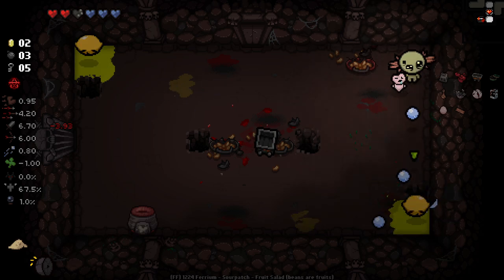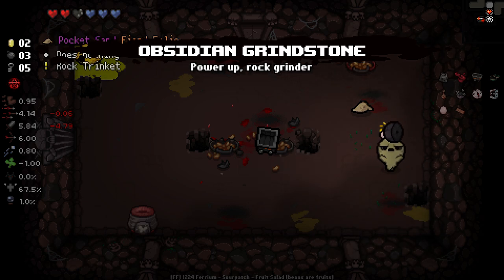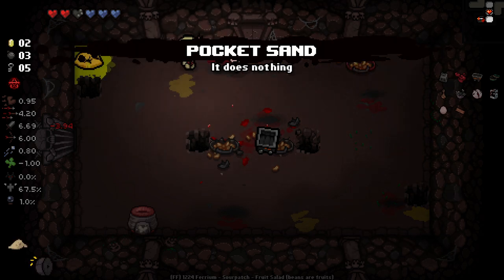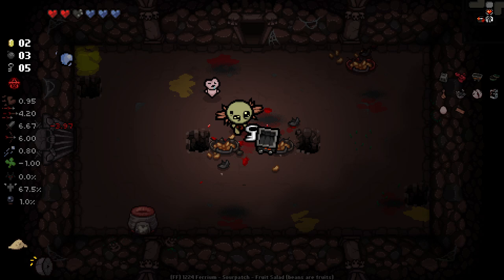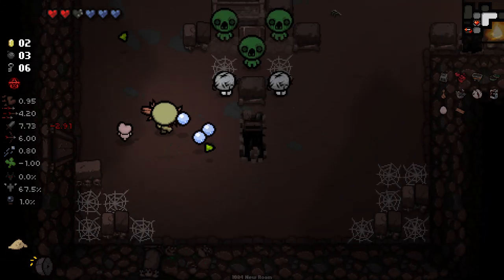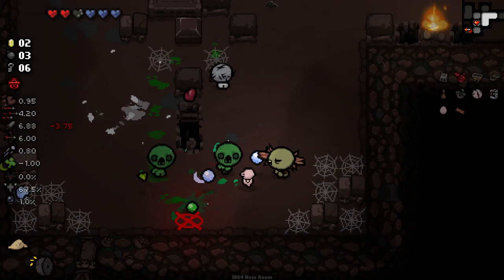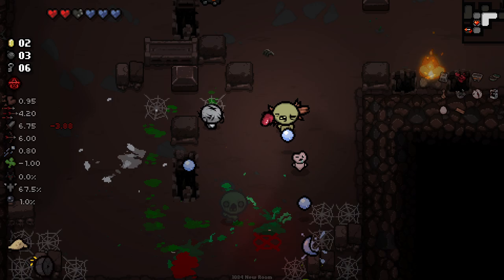We did get our trinket re-rolled. We're going to have to be constantly looking. It says does nothing, and it says does not affect pocket sand. So maybe it re-rolls things into pocket sand. I wonder if I can still trade it for HP — I'm going to guess not. I'm guessing that's one of the cut-offs for us. We'll find out I guess.